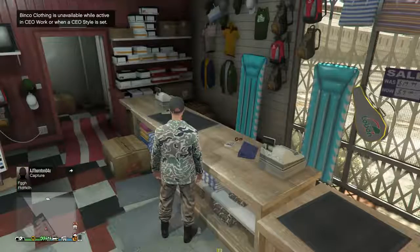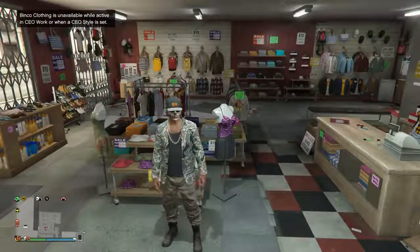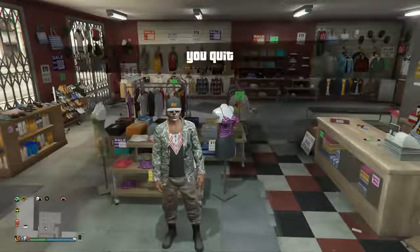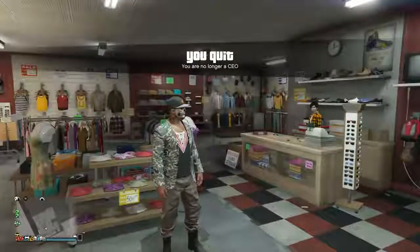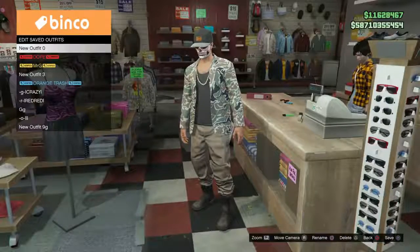Then once your CEO kicks back in it's going to put the outfit on and kick you out of the outfit section. So what you're going to do now is just retire yourself as a CEO, and as you can see I have now got this CEO outfit which I can now save to my outfit slot.